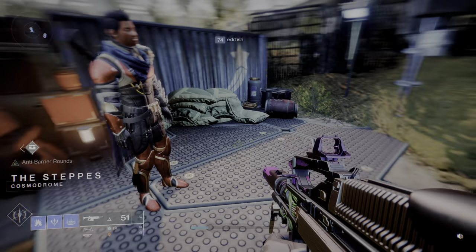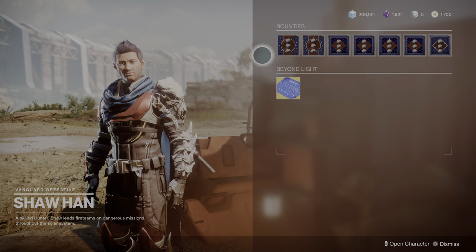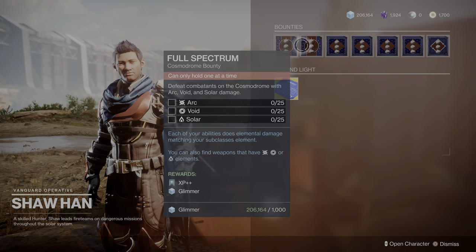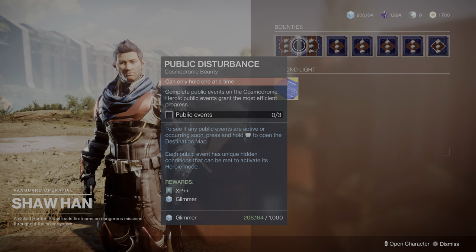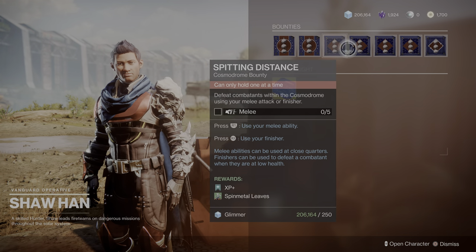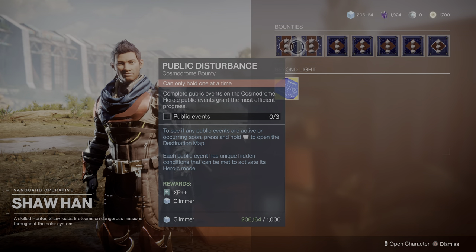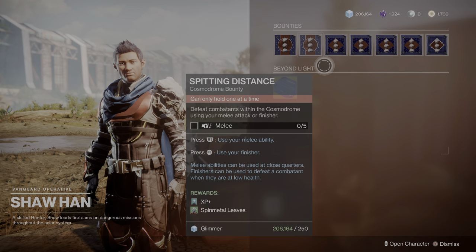These two bounties right here give you almost a week to complete and they are double XP bounties. The rest you can grab as regular XP bounties. You basically want to stock up on the two-times XP ones because they give you the most XP.